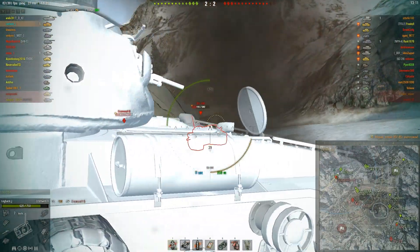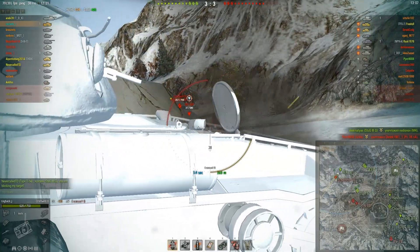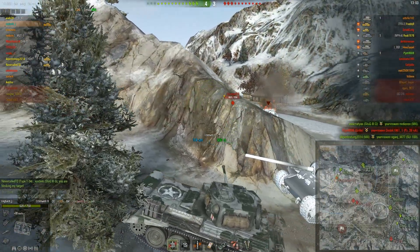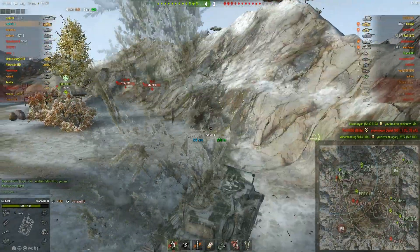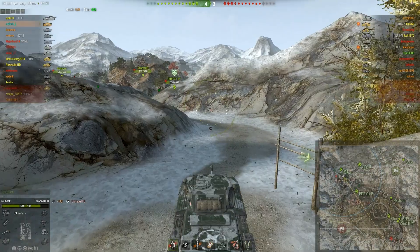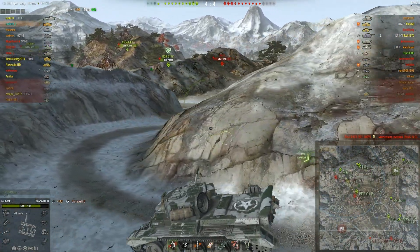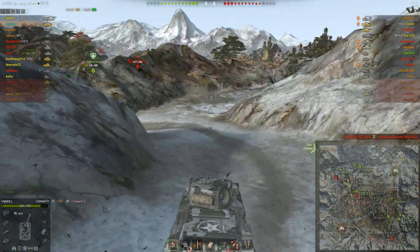Another difference between this and the regular Cromwell is the chassis traverse. This comes with 50 degrees hull traverse, even though it feels to me like the normal Cromwell which is around 34-35 degrees. I didn't notice any real difference, so it doesn't feel like a dramatically improved hull traverse — it feels exactly the same as the normal Cromwell.